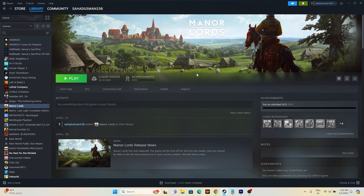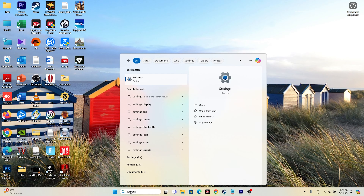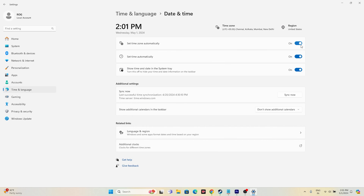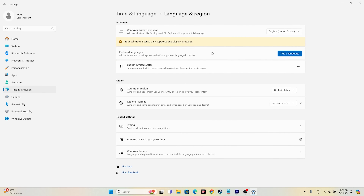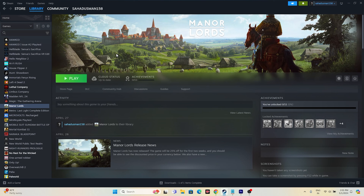The next step is to make sure the date, time, and region are correct. Go to Settings, then Time & Language, then Date & Time. Make sure 'Set time automatically' and 'Set time zone automatically' are turned on. Then go back to Language & Region and make sure your country is set correctly — select United States, United Kingdom, or whatever matches your location.